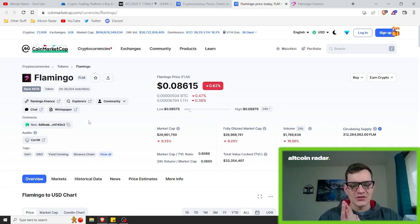So who is in charge of this project? The founder of Flamingo Finance is a person named Da Hongfei. I apologize if I'm pronouncing it a little wrong, but for those of you who don't know who this is — he's a Chinese entrepreneur who is also the founder of the NEO blockchain, and he has also co-founded On Chain, which is a private blockchain services company.